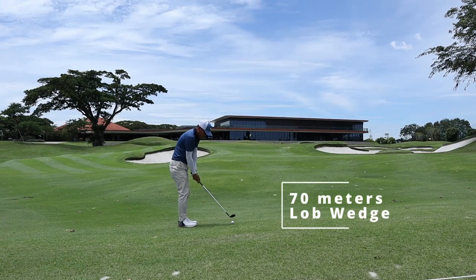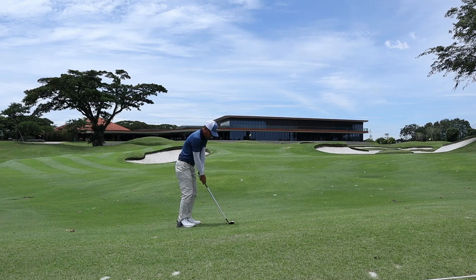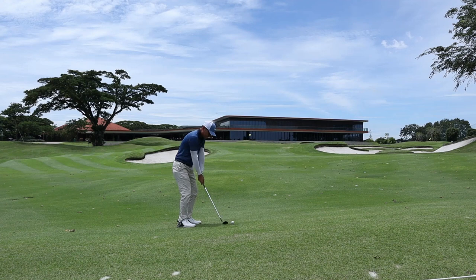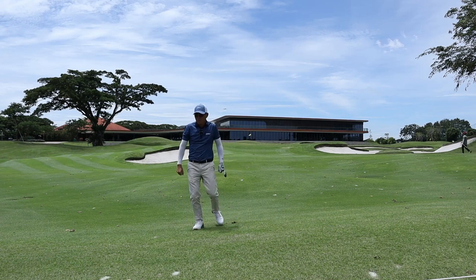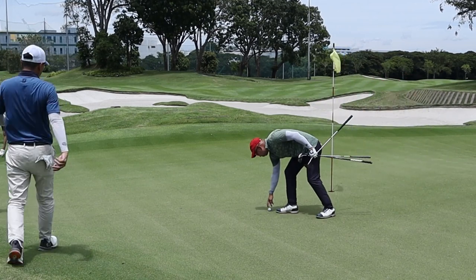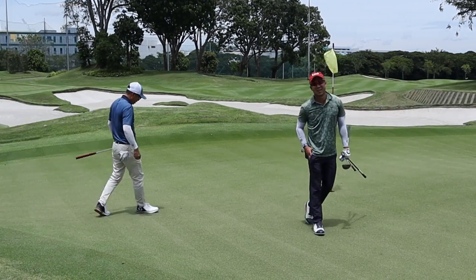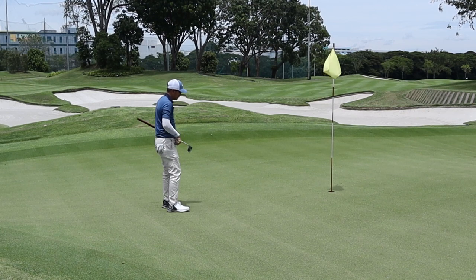I'm now left with a 70-meter wedge shot — pin is right at the back. Recently the greens have been really soft so we can actually attack the pin and the ball will stop really quickly. With a lob wedge I struck this really well. The ball landed just next to the pin, leaving a 10-footer for birdie. Here you'll see my routine — I've already decided this was a 2% slope, right to left, so about 2 cups right.